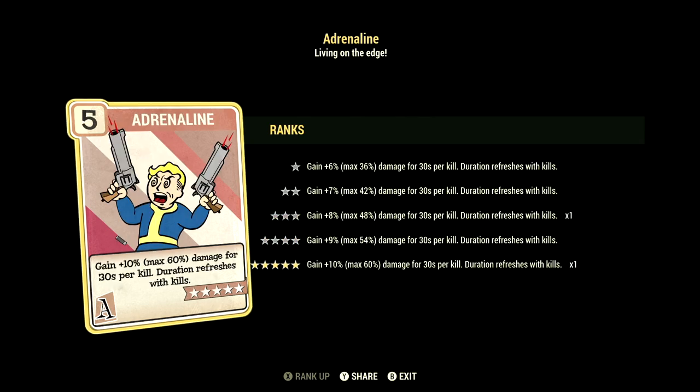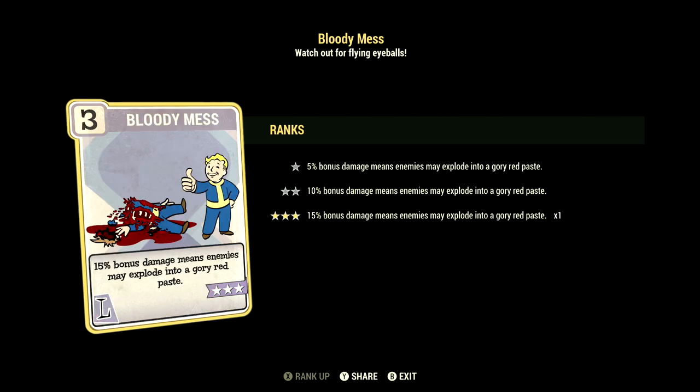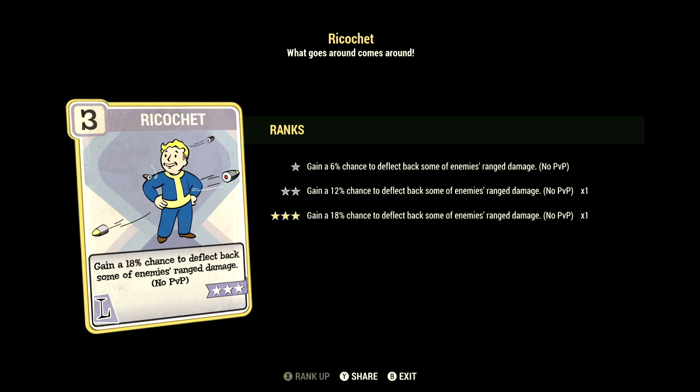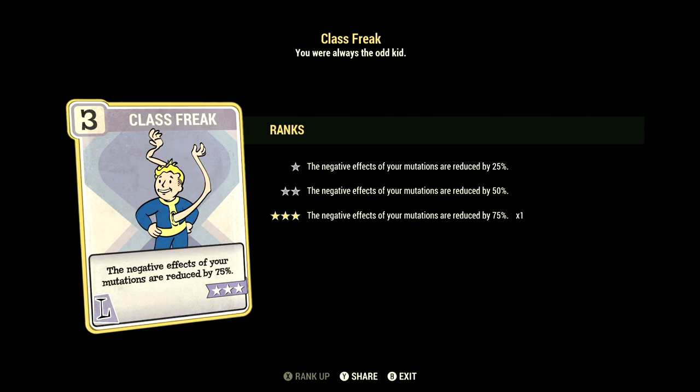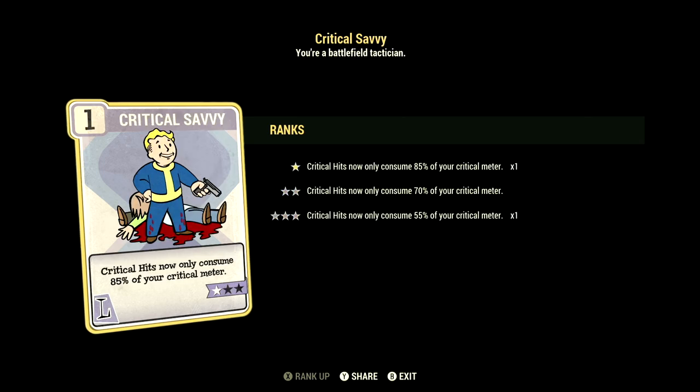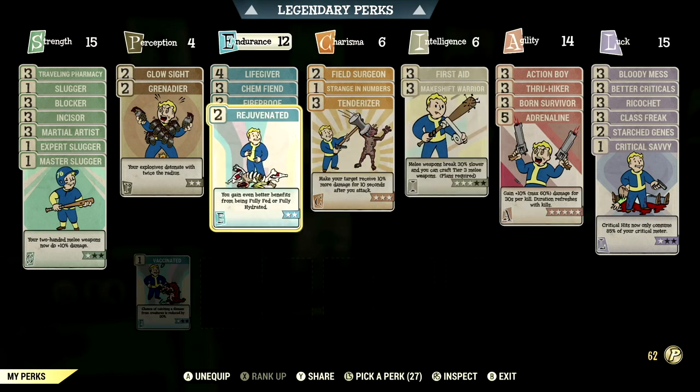Over in Luck we have 15, and we have Bloody Mess maxed out — 15% bonus damage means enemies may explode in a glorious red paste. We have Better Criticals maxed out — VATS criticals now do +100% damage. We have Ricochet maxed out — gain an 18% chance to deflect back some of your enemies' ranged damage. We have Class Freak maxed out — the negative effects from mutations are reduced by 75%. We have Starched Genes maxed out — you'll never mutate from rads and RadAway will never cure your mutations. We have Critical Savvy at 1 star — critical hits now only consume 85% of your critical meter.